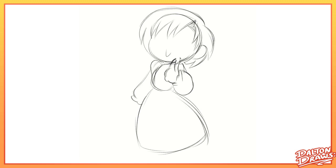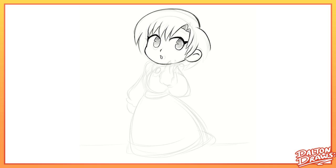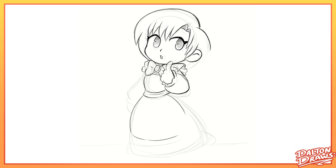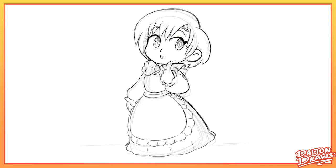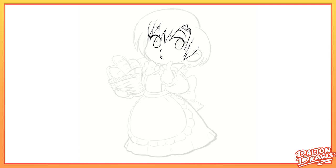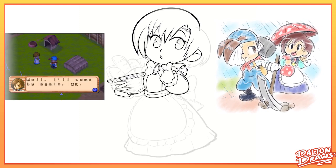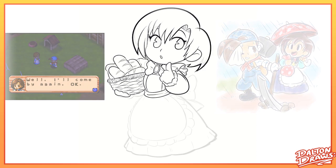Next up is Ellie, the girl from the bakery in Flower Bud Village. I tend to like the really sweet characters in these kinds of games, and Ellie was always my favorite of the cast. To prepare for making this video, I revisited Harvest Moon 64 and played through the first year. In that time, I got to really appreciate all of the sweet events that happened with her — like one rainy day I was out there clearing the field, and she shows up to bring some food. Those events are really nice.